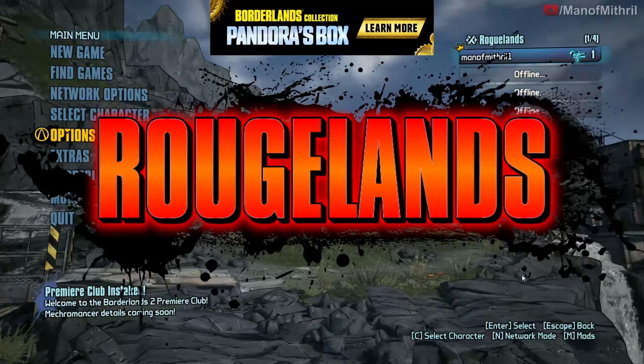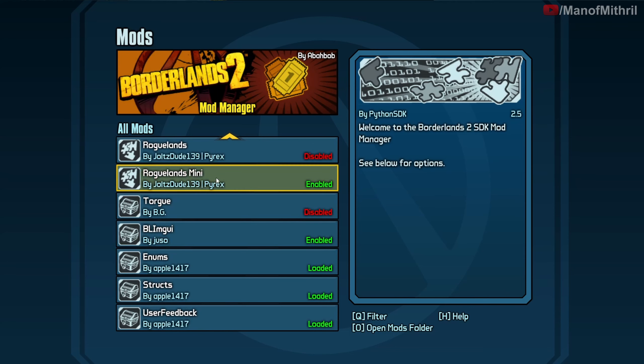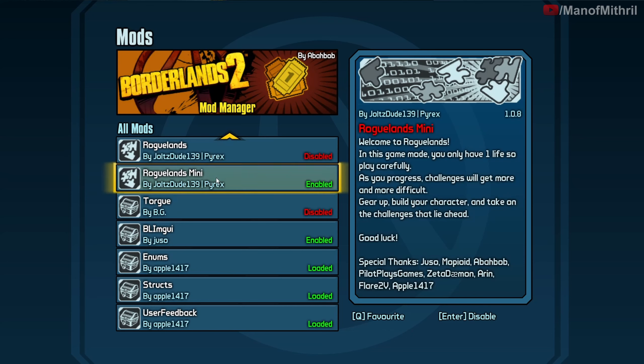Alright guys, this is Mithril back in Borderlands 2, and today we're going to be trying the Roguelands mini mod. We're doing the mini version because I just want a small little taste. I had a couple troubles — nothing with the mod itself, well kind of — I had to switch some keybinds because my F1 through F10 don't work on my keyboard, and to go to the next map it's F2. I also had the Exodus mod on so I had to turn that off, had to update the SDK. I think I got it working now. Roguelands Mini by Joltstude and Pyrex — thank you to both.